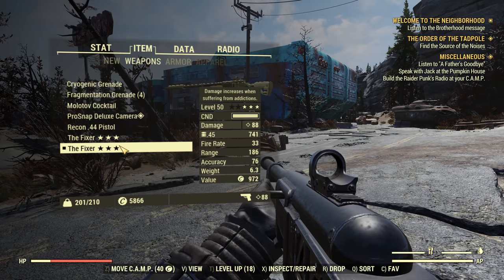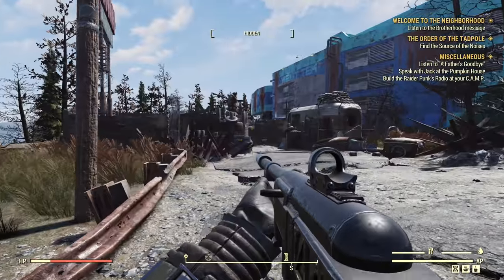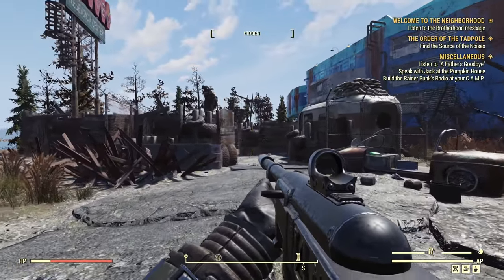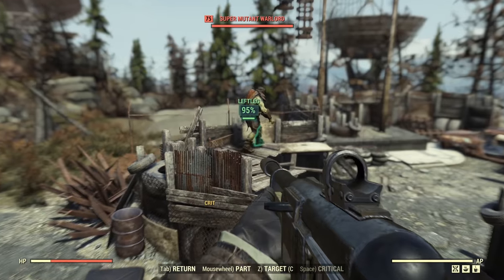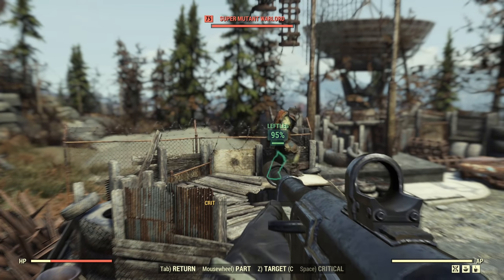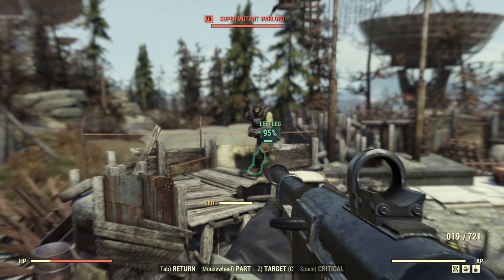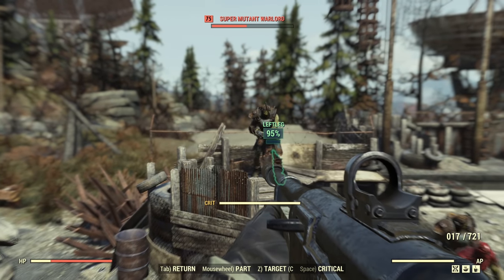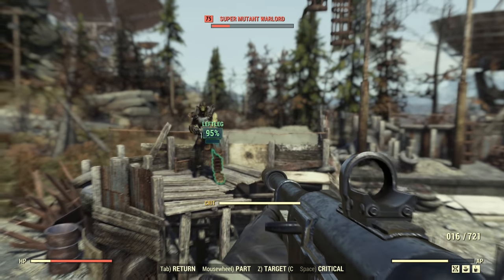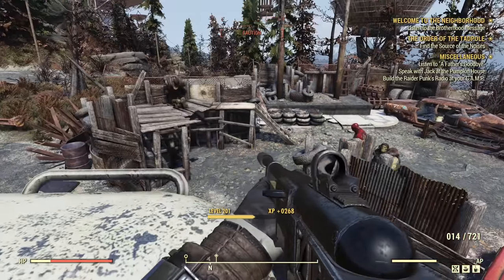We are starting with the weapon with VATs hit chance. We need a volunteer from the super mutants camp and will be targeting the leg. I'll do this test only on level 75 super mutants. First shot — you can see the limb bar reducing a little bit. Two shots, three shots, the leg is crippled. Four, five shots, six shots and the super mutant is dead.